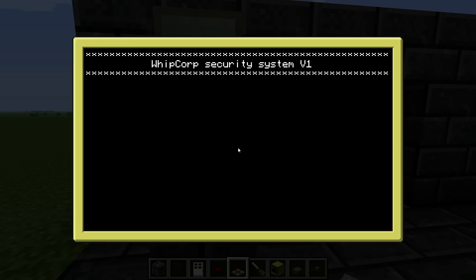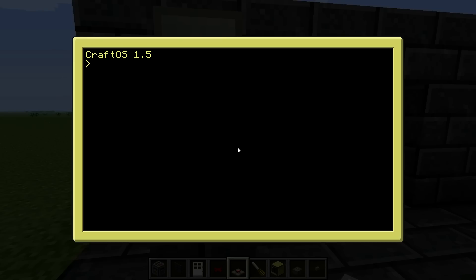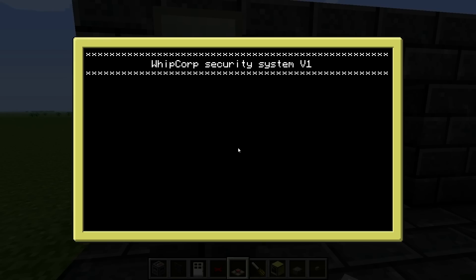So now if you go into edit startup — which will run when the computer restarts — you just write 'door' like this. So now if you reboot it, the door program will automatically start.